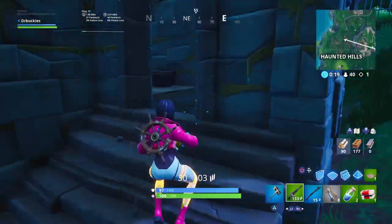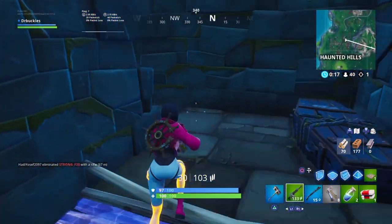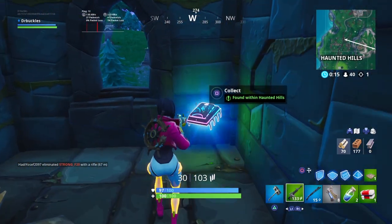Head inside and around to the left where you'll find the Fortbyte by the window next to a chest. All you have to do is pick it up.